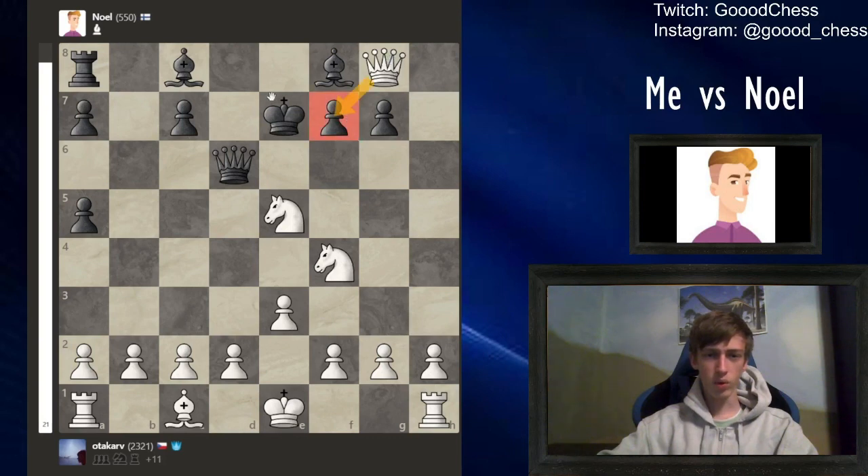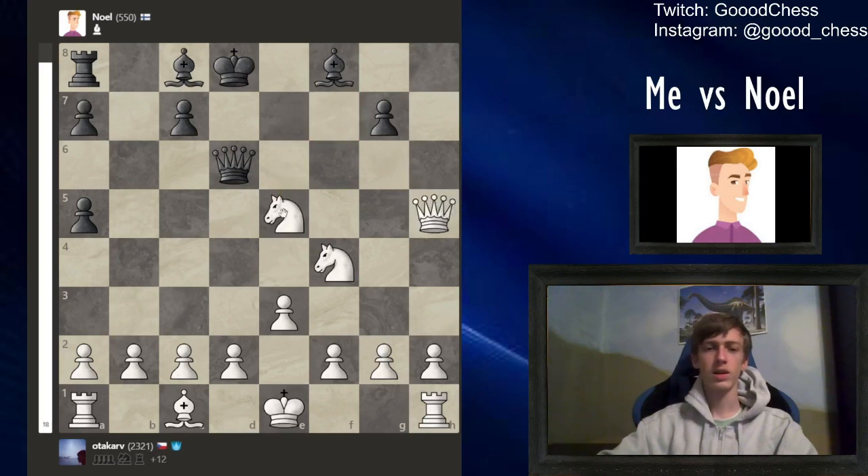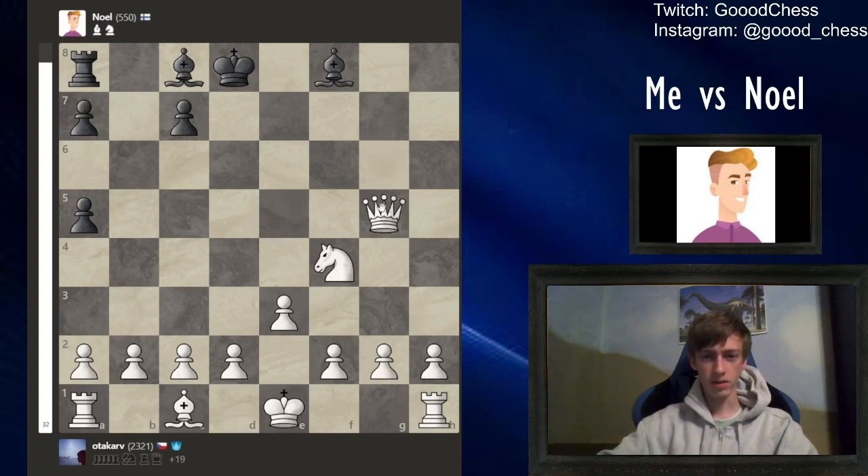Now we can grab it with the queen or with the knight — depends on which piece is better. I would probably say with the queen and then go back and threaten a fork. That's gonna be the way we do it. Let's see — alright, Noah just gives up the queen. But one thing I haven't told you just yet is that we cannot just take all of Noah's pieces.